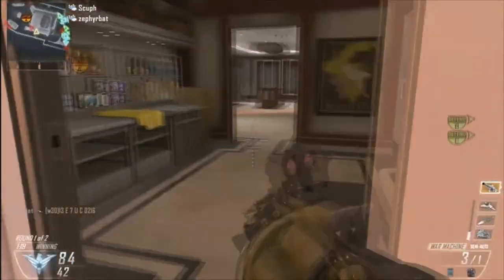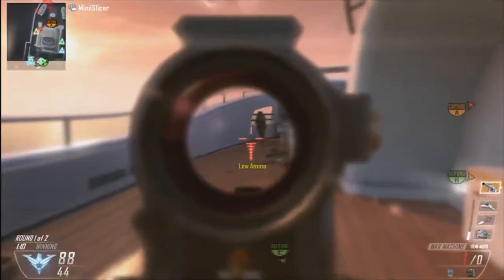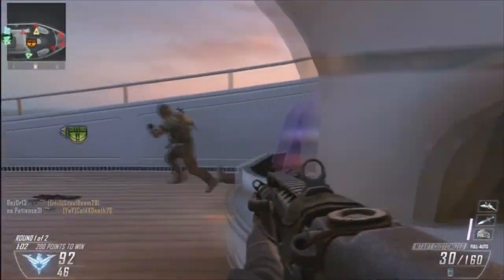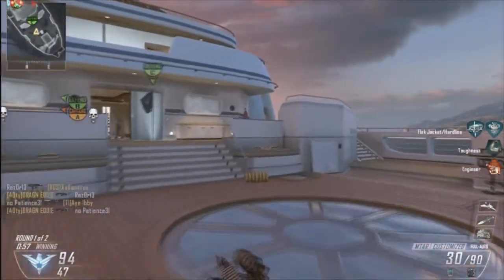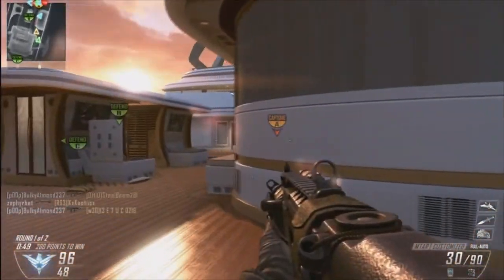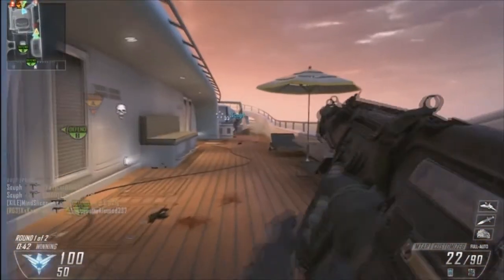Hijacked has no such thing as spawn protection. It's the easiest map to get spawn-killed on in the entire Call of Duty franchise, even more so than the second biggest offender, High Rise. High Rise is really easy to get spawn-trapped and killed on. But High Rise had the worst spawn trap in CoD history by far — there was only one spawn point on either side and only two hallways you could go down.